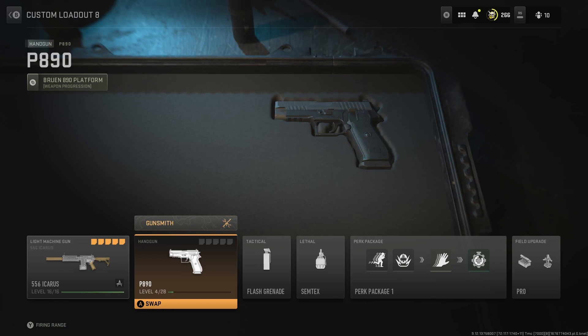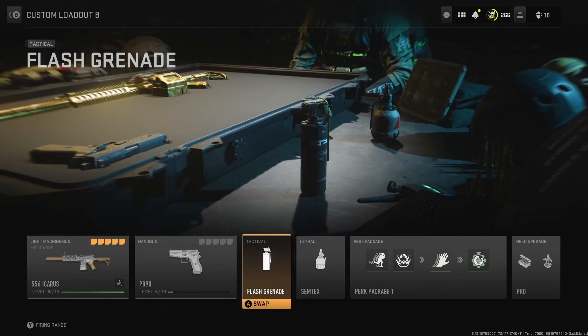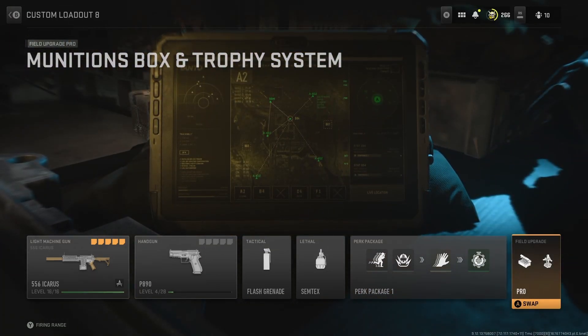You already know the drill. Before I get into the Icarus, I'm going to go over the rest of the loadout. For our secondary, I'm leveling the P890. For tactical, flash grenade. Lethal, semtex. Perks are Double Time, Bomb Squad, Fast Hands, and Quick Fix. And Ammunition Box and Trophy System for field upgrades.